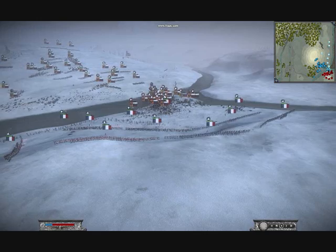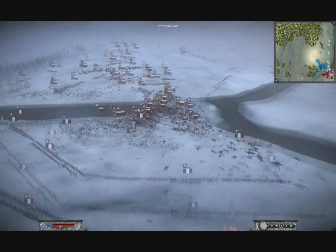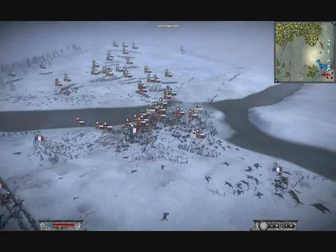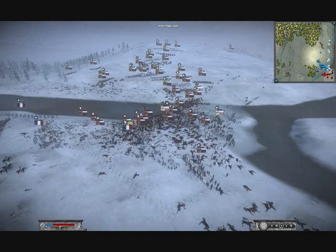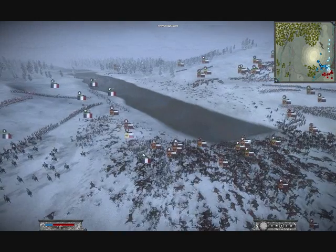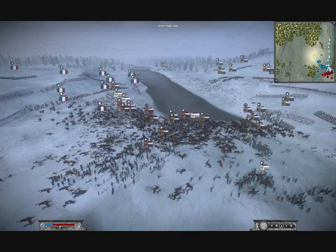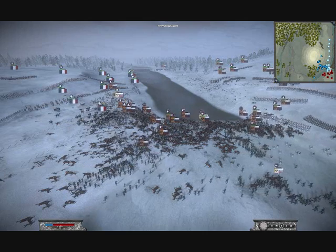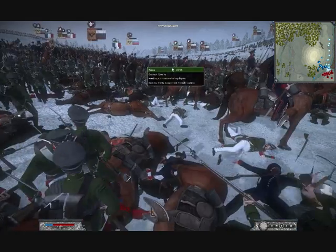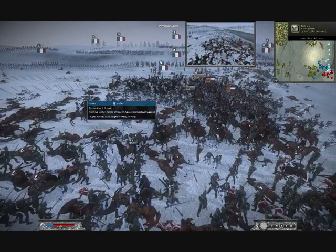There's a load more coming around to the left as well. All in all there should be 80 units — 24 cav, 24 lights, and 32 line. They're just normal musketeers; no militia and no elite units. I wouldn't consider doing this against elite units — they'd take an awfully long time to route and would reach my lines pretty quickly, so it would be quite silly.